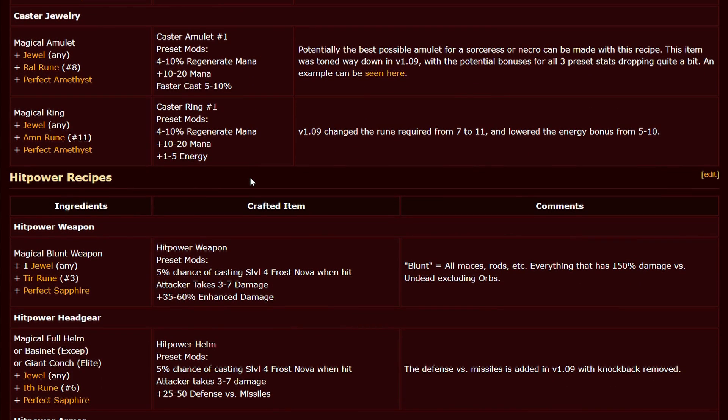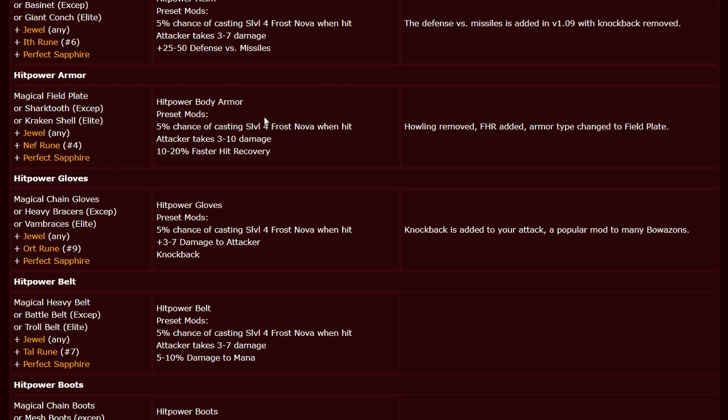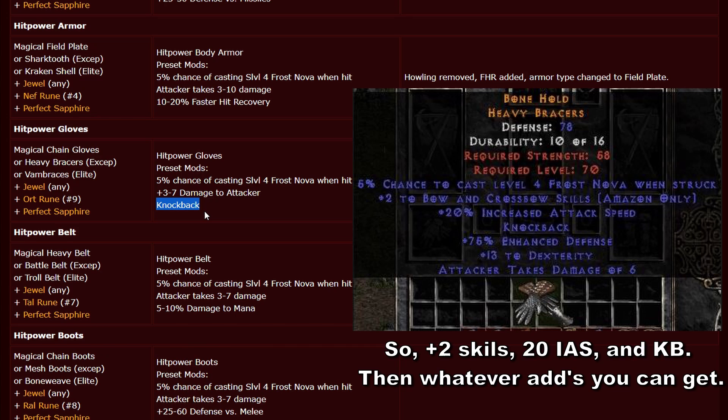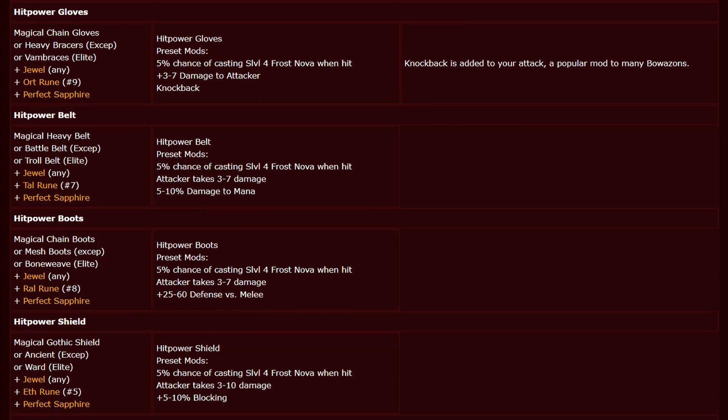I should also mention the caster amulet. And let's take a look at the hit power items — a lot of these items have never seen the day of light, they're just not worth using sadly. However, the gloves can be extremely good, and it's only due to the knockback. A lot of people playing an Amazon want that nice knockback on the gloves themselves, so they're gonna get strength, dexterity, knockback, 20% increased attack speed, and so forth. Such gloves can be very valuable, but besides that the hit power items are not really worth making — they're just too gimmicky.